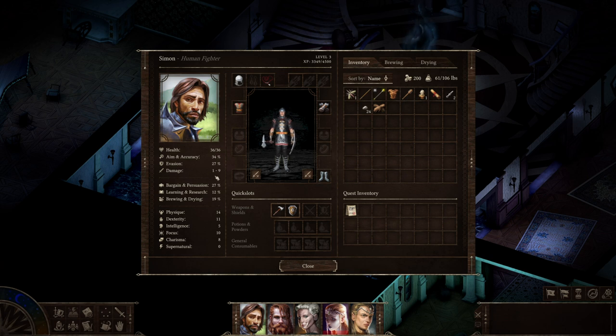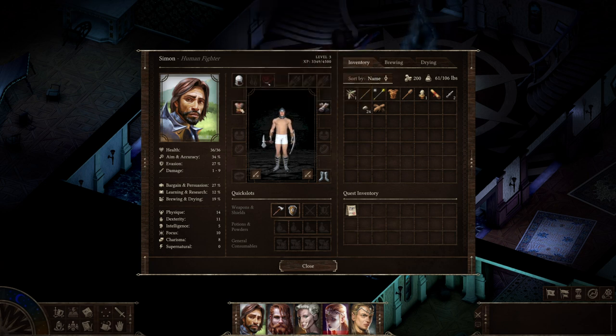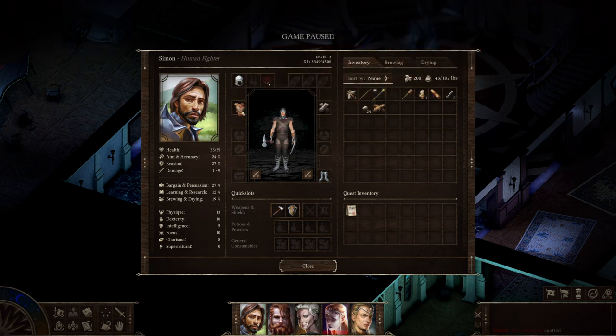A lot of the stats and attributes you pick up will give you a percentile as a value of increase or decrease. While generally that's easy to follow - if it's green and higher the percentile it's better - the problem is I have no idea what that actually affects. Because of this I can't tell you what the difference between light and medium armor actually is, or how much armor I'm actually gaining, because it just shows you this percentile for your evasion.